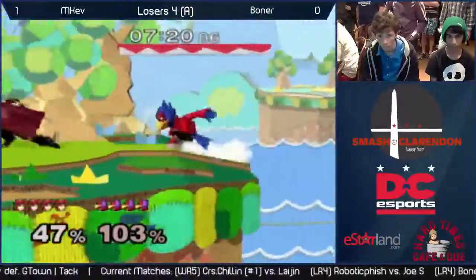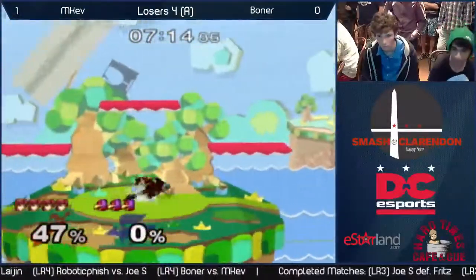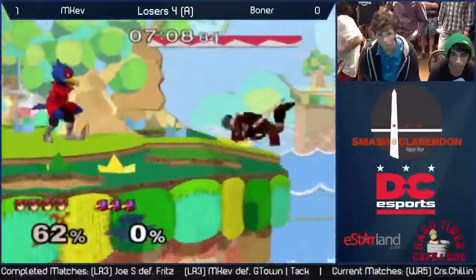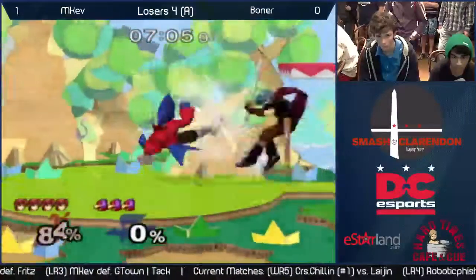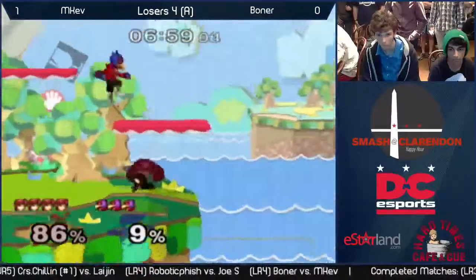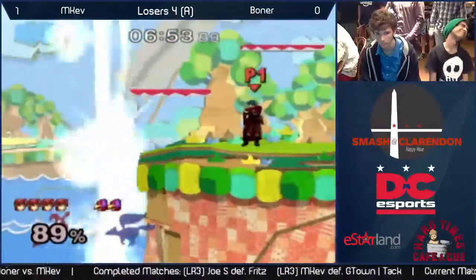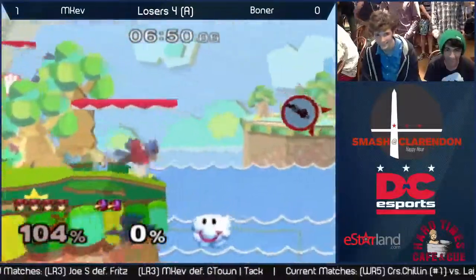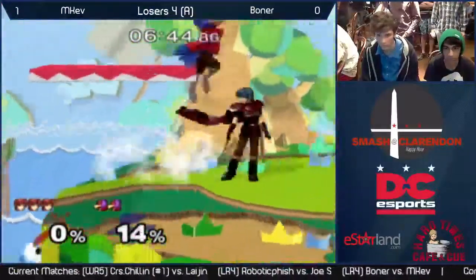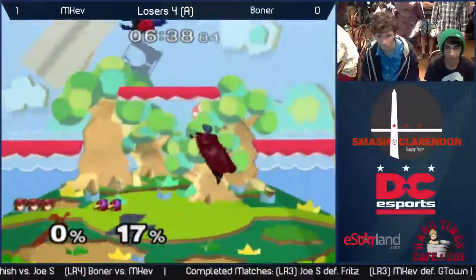Pretty even so far but Emcov's slightly ahead in percentage. Nice edge guarding there by Emcov — takes a stock. Now he's got a nice lead and only at 47 percent, a very fresh stock still. Nice forward smash by Boner. Good sweet spot there by Emcov. He had the grab but — oh, questionable side-B by Boner. That's the second one in the game, and this time Emcov didn't try to save him — but he knocks him right out. Good response. Boner doesn't seem to be too affected by mistakes like that, sort of gets right back on his feet.